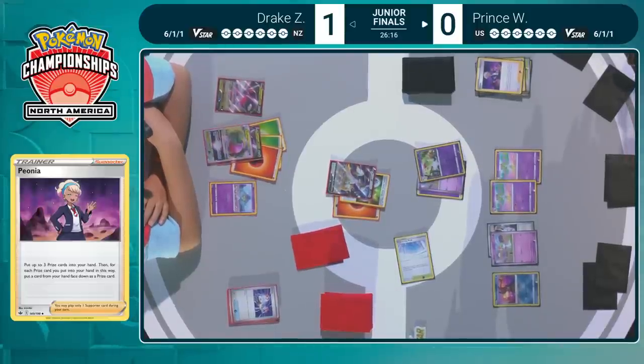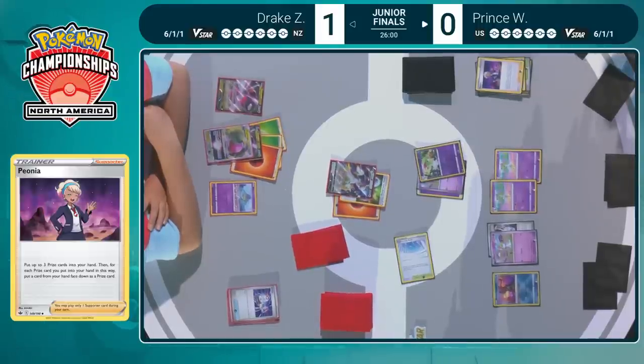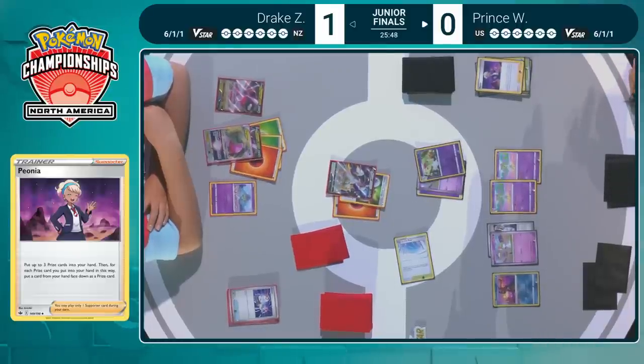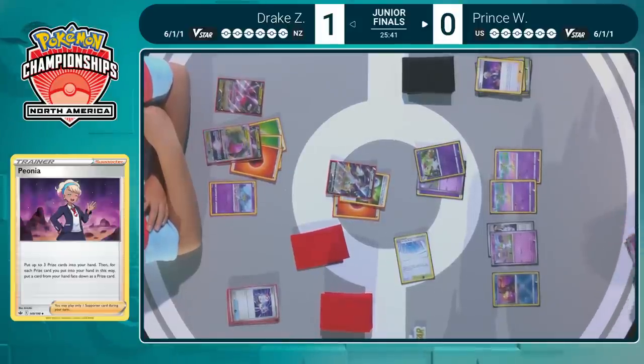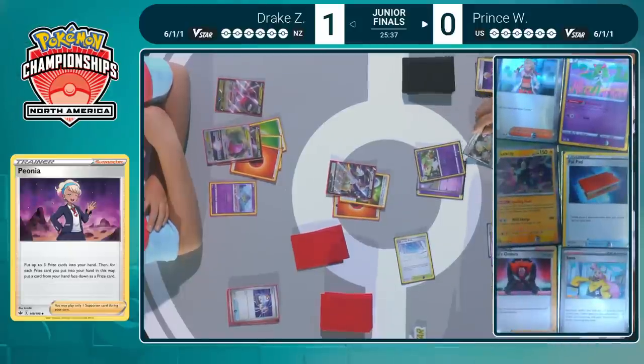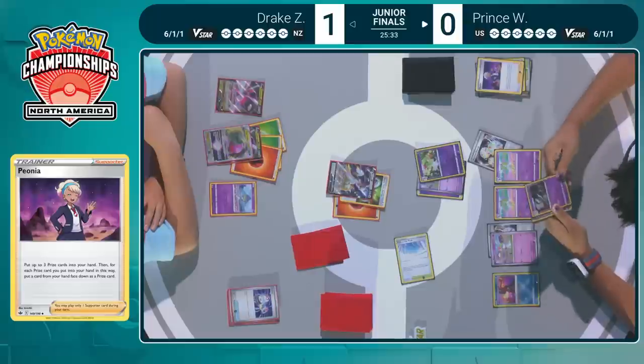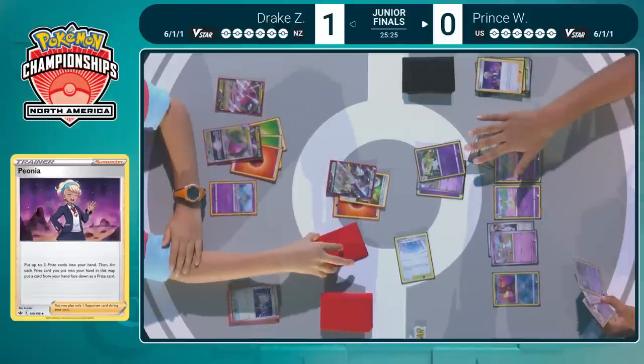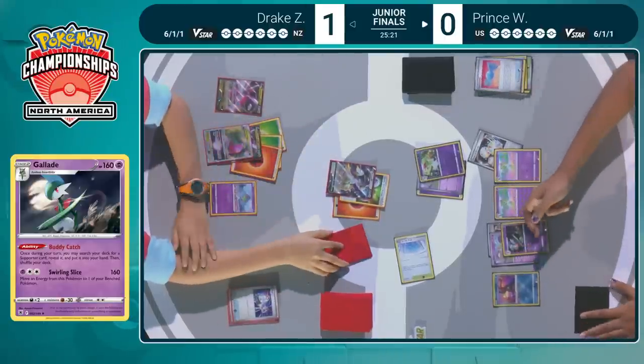Taking a moment to think about which three cards should go back into the prizes. It can be nice to stash things like energy cards or supporters that you might need later — especially if you're planning to Research next turn, so you don't have to discard them. You can also stash useless cards like Battle VIP Pass that you know you're not going to need. And you can always take one of your other prizes because now you know where that card is placed. Reversal Energy being attached — Prince has Gardevoir and Gallade with Rare Candy in hand.